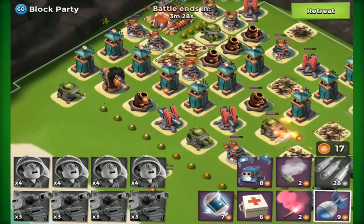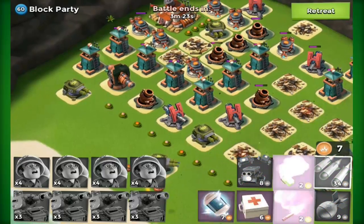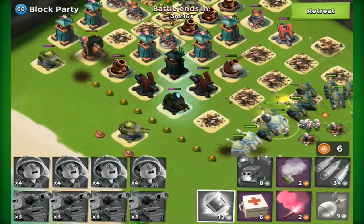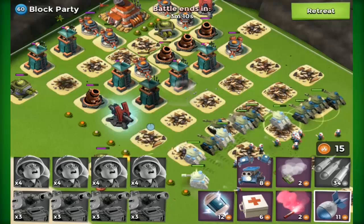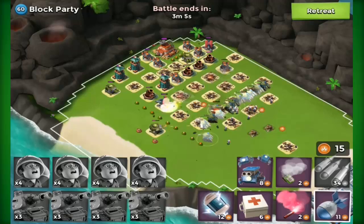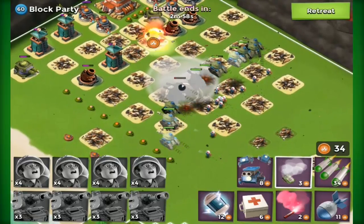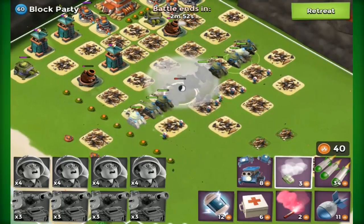The main problem with tank medics is the cannons and the boom cannons — boom cannons more than regular cannons. You just keep them shocked and use your artilleries and barrages wisely. Mortars, flamethrowers, and sniper towers can be a bit dangerous but you just walk your way through the base. What I love so much about this strategy is you can do a lot of attacks in pretty short periods of time and you'll lose no troops.